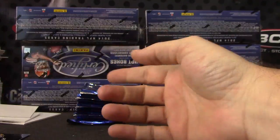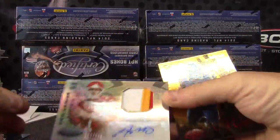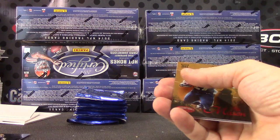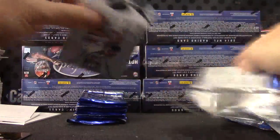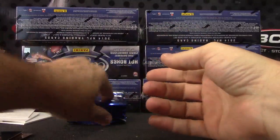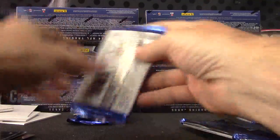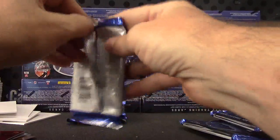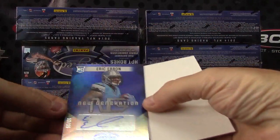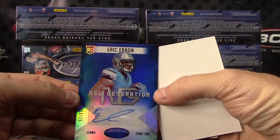9.99 Terry Bradshaw. Aaron Murray patch autograph for the Chiefs — card looks like it has a diagonal cut, maybe not. Freshman Fabric Aaron Murray, to go with the D'Anthony Thomas. 249 Trey Mason, Peyton Manning, Anthony Barr 9.99, Marion Grice 249. Eric Ebron numbered to only 15 — killing it! The blue version to 15.